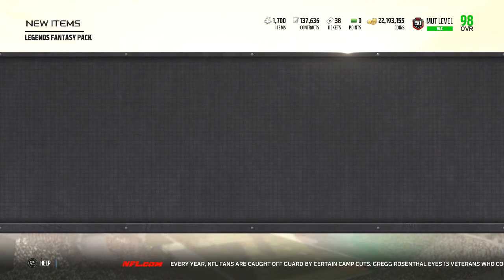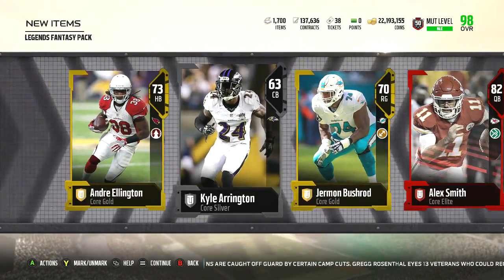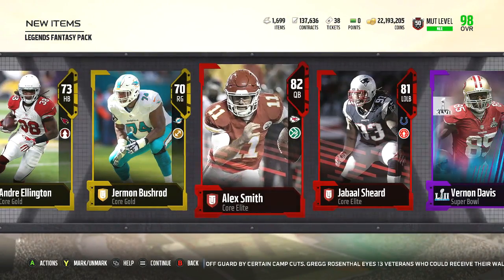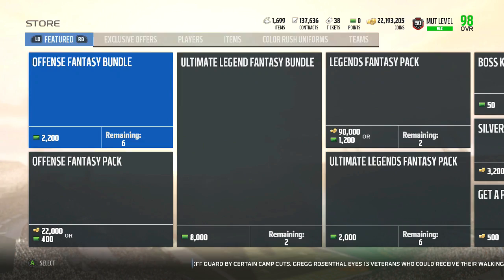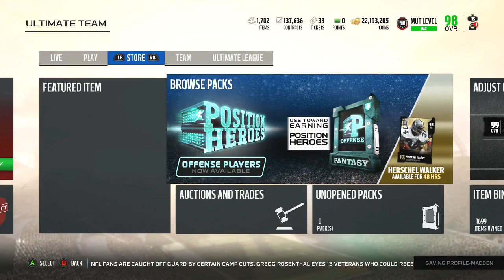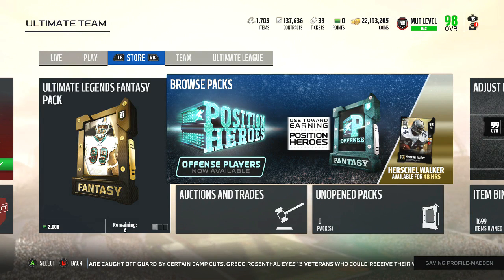Hopefully you guys enjoyed the video. It's your boy GS. We've got to go ahead and get rid of one card so we can be under the 1700 item binder limit. Let me know what you guys think of the new legends down below. Until next time — peace.